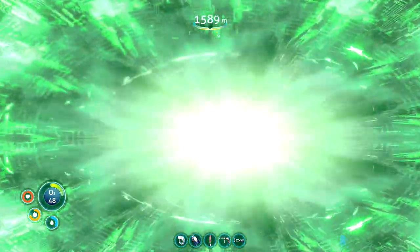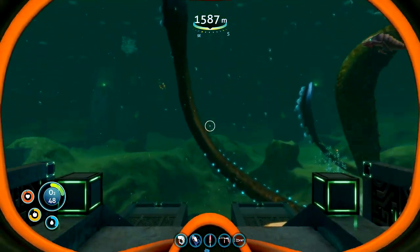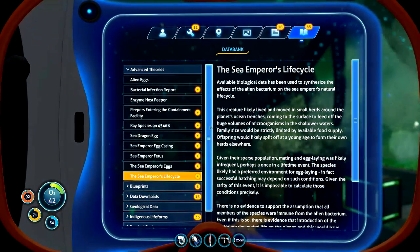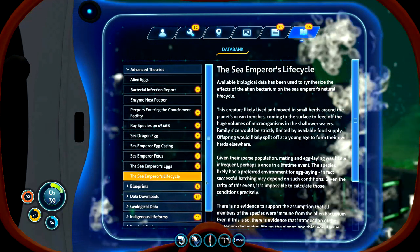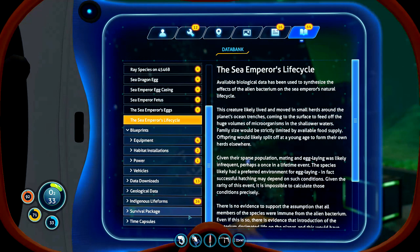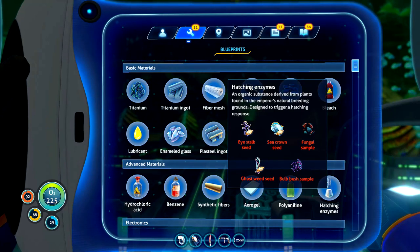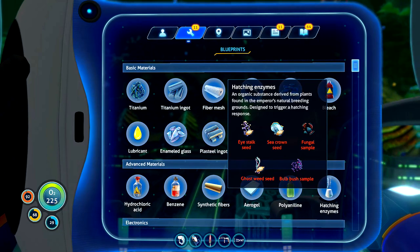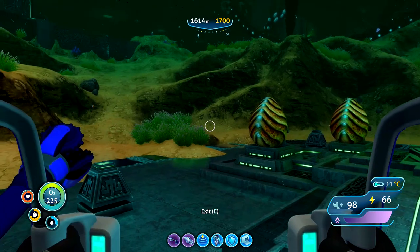We have the hatching enzymes formula. Now we can hatch the sea empress's eggs — we'll be able to simulate the cure. Like everything else previously, it tried to take the cure and study the creatures. By allowing her young to go free, she will give it to us. The hatching enzymes ingredients — all of them can be found throughout the world, but one can only be found in this tank.